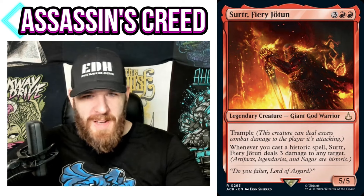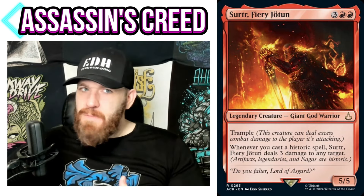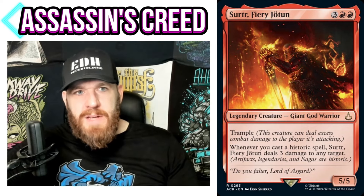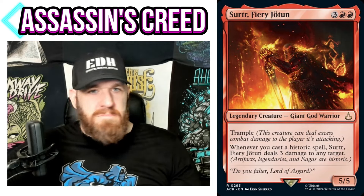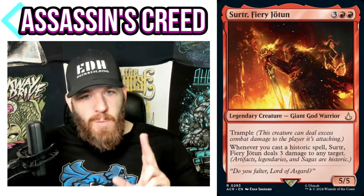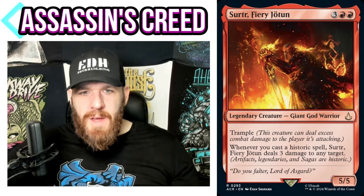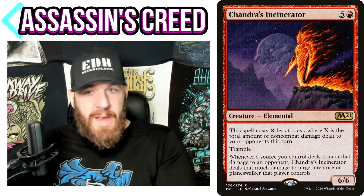Surtr, Fiery Jotunn: 3 red red — Giant God Warrior, 5/5. As a universe beyond set, I think this fits the Magic ethos well — if you didn't know it was from Assassin's Creed, it looks like a Magic card. Again, it's a God without indestructible in mono-red, so Tyrite Sanctum is a must. It has trample. Whenever you cast a historic spell, Surtr deals 3 damage to any target. Pretty simple, but pretty good.